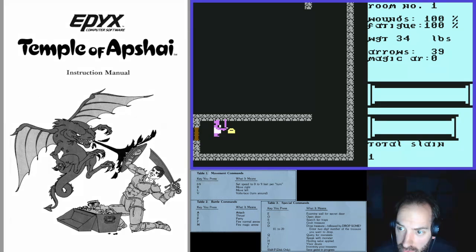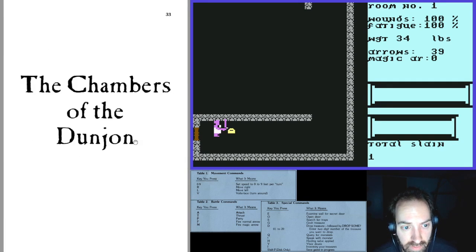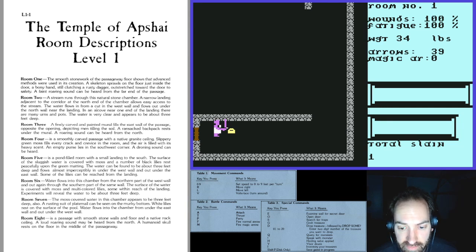I got attacked by a skeleton right away before I was ready — this game doesn't hold your hand, it just gets right up in your face. Wandering monsters are a thing, so I don't want to take too long explaining things in any particular room. On the left side of the screen I have the room descriptions pulled up. Room one says: 'The smooth stonework of the passageway floor shows that advanced methods were used in its creation. A skeleton sprawls on the floor just inside the door, a bony hand still clutching a rusty dagger, outstretched toward the door to safety. A faint roaring sound can be heard from the far end of the passage.'